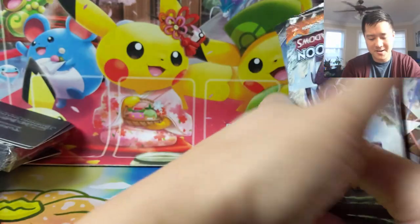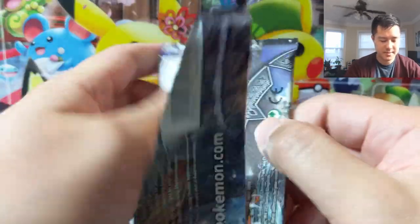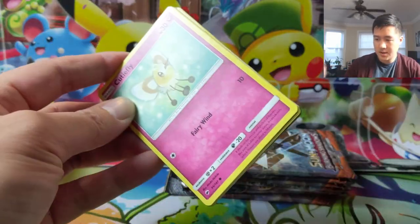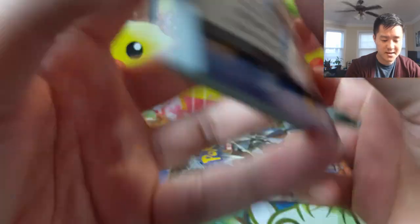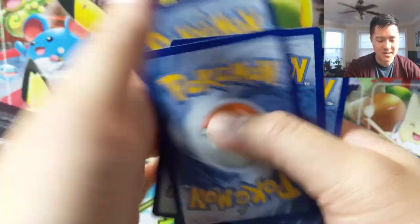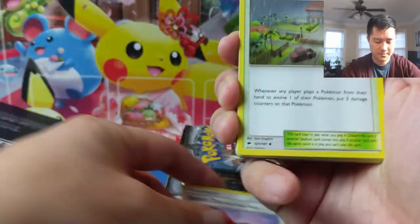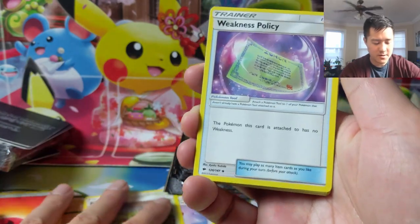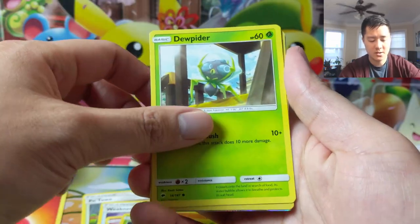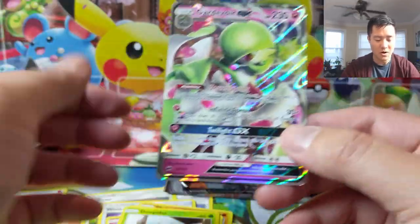That would be incredible if we did pull the Charizard. Let's get into our first pack — it's been a while since we opened these. Beyond Charizard, what else are we looking for? This is also the set with Guzzlord. Oh, something from the side — how insane would that be? The pattern looked like it might be a supporter, but we have a Rotom Dex. Let's switch sides — Potown. Haven't seen these cards in quite some time. Cutiefly, Riolu, Rhyhorn, Tangela, Dewpider. A Slowking is our first reverse.